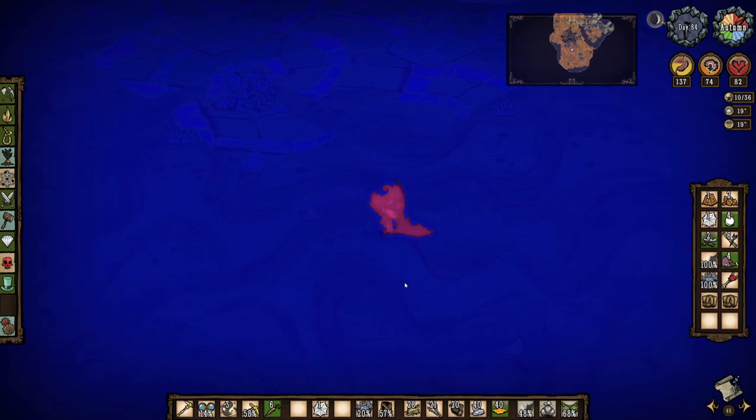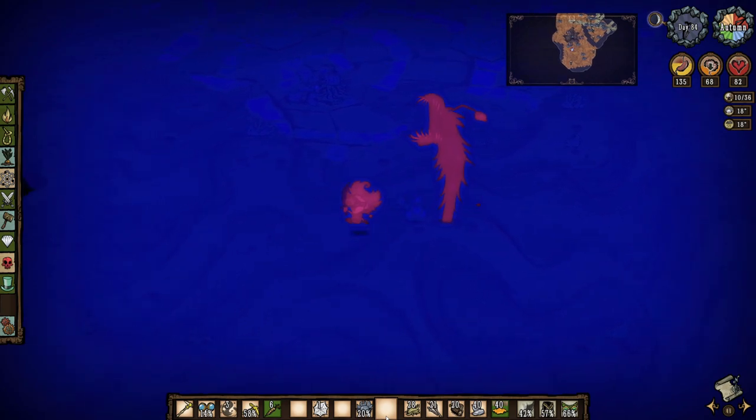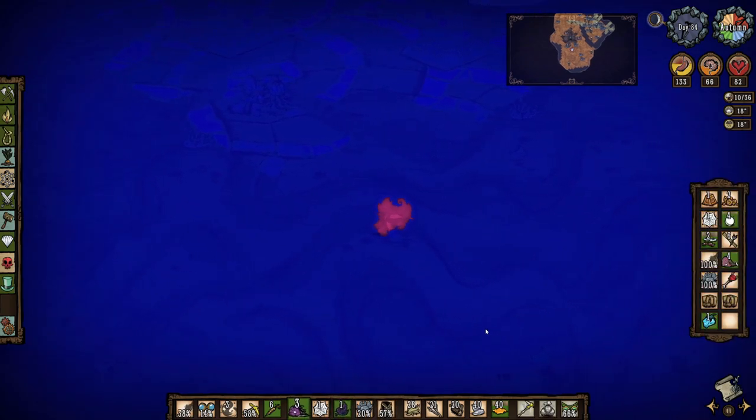I often like to make at least a mini base down here somewhere, close to the entrance if possible, and not too close to any nightmare fissures or nightmare lights. If this world were linked to a shipwrecked world, I'd want to place the base by a pond so I could make surf and turf from eels and monster meat, which are great for healing and sanity restoration, but that recipe isn't available in Reign of Giants by itself.